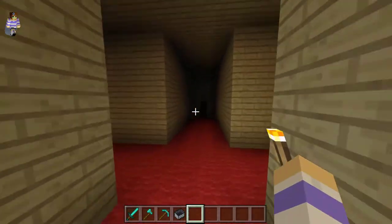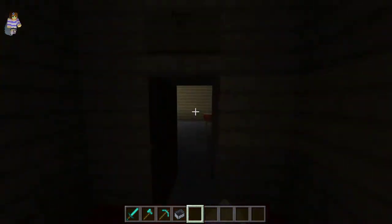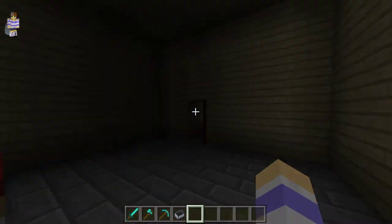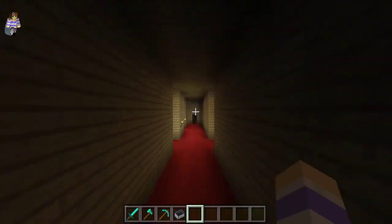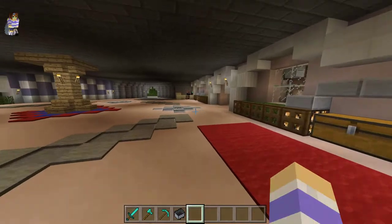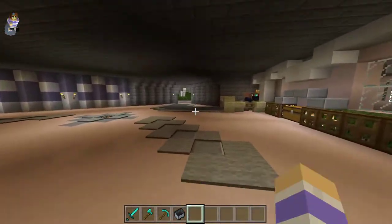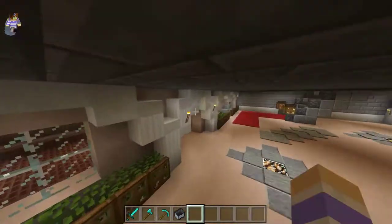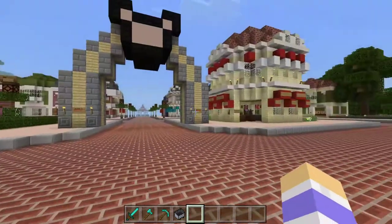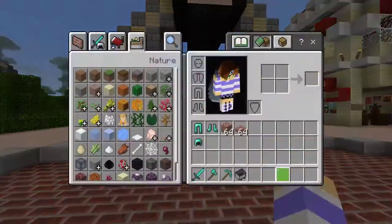Oops, that looks like a creepy room. If I go all the way down here there's the window - this is kind of a creepy room, but I'm just gonna leave and get out of here. Alright, gotta go this way.